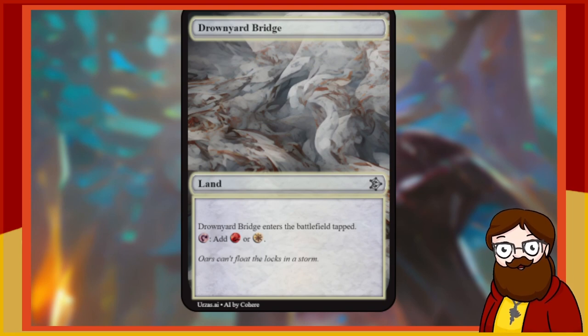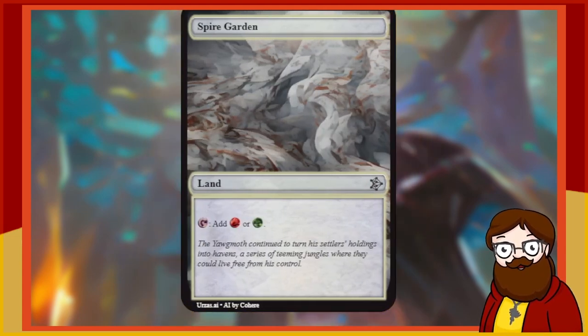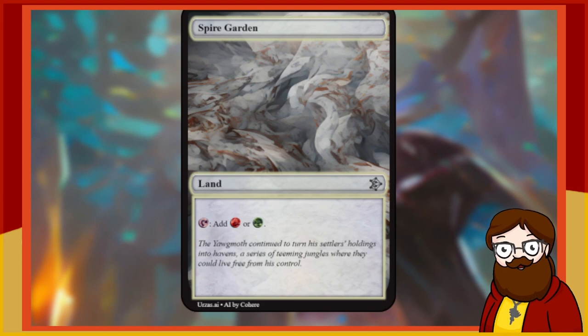Drownyard Bridge is a land that enters the battlefield tapped. Tap, add red. Tap, add white. Boring — I don't remember if we've been keeping lands this boring or not. I think I'm re-rolling this, it's just a normal tap land with nothing going on.